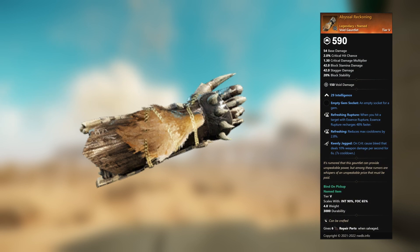Abyssal Reckoning — legendary unnamed void gauntlet. 29 Intelligence, empty gem socket. Refreshing Rupture: when you hit a target with Essence Rupture, Essence Rupture recharges 48 percent faster. Refreshing: reduces max cooldowns by 2.8 percent. Keenly Jagged: on crit, cause bleed that deals 10 percent weapon damage per second for 6 seconds.